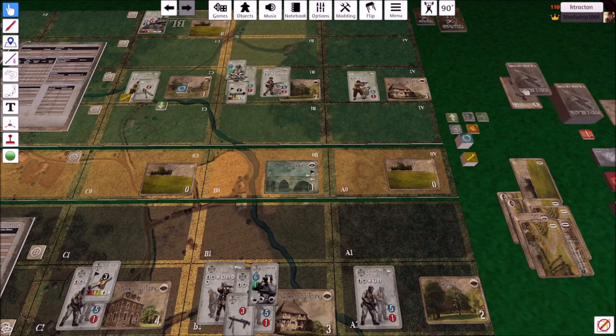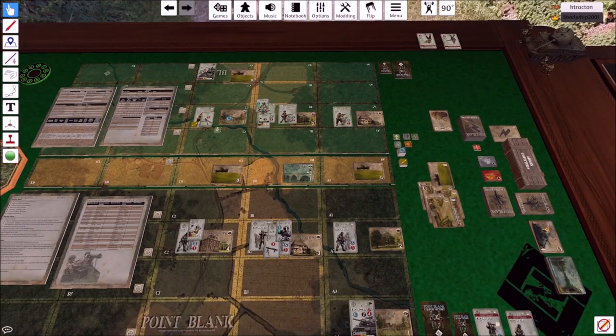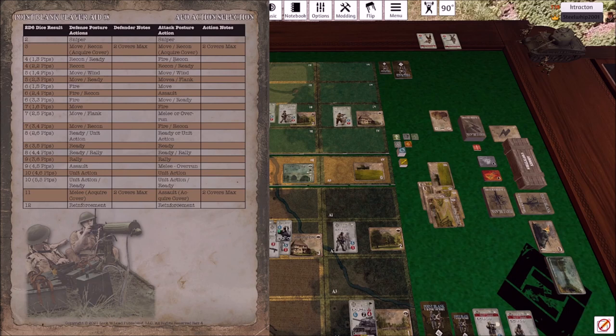The first thing the AEO does is discard a card — that's the first thing they do. Then I roll the dice and consult the AEO Action Selection table. I always say the green die is first because there are die combinations on this table, not just totals. I rolled a two-three. For the AEO you also have to determine a posture: attack or defense. In this case both sides are attacking, so the Germans are in attack posture. On the table, a two-three under attack posture says: move or flank.